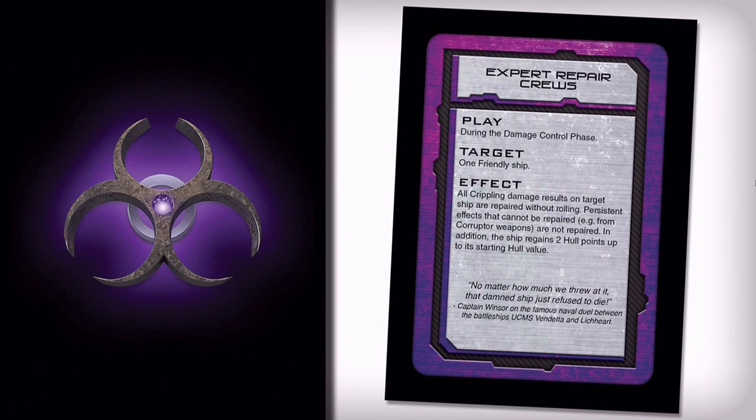Now for Scourge. Expert Repair Crew is actually a standard card — it regains two hull points and repairs all crippling effects without rolling, which is nice. It's a general fixer-upper everyone gets. It's really useful — the number of times you've played and wished you could get some repair crews into ships just to bring yourself back a bit. A lot of ships die in Drop Fleet, which is what makes it exciting.